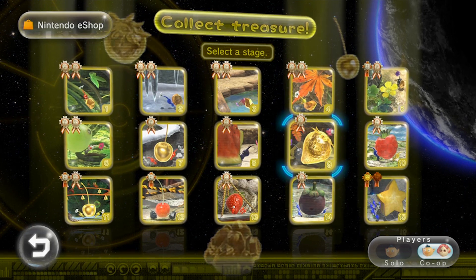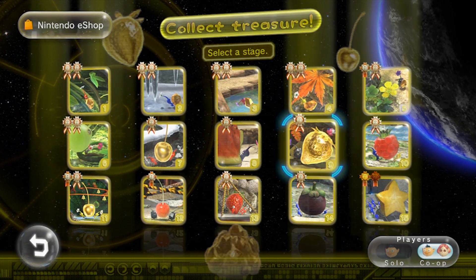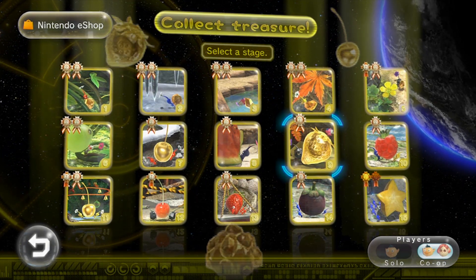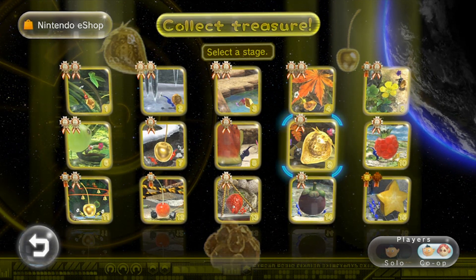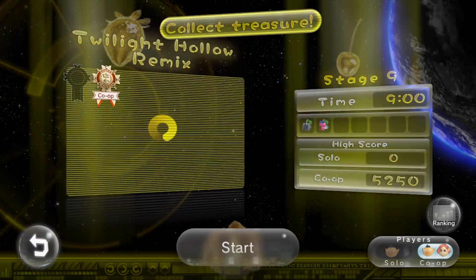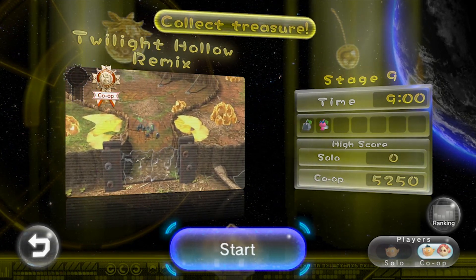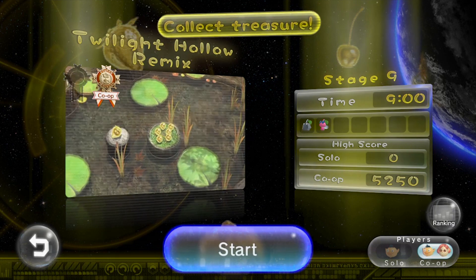Anyway, welcome back to more Pikmin 3 mission mode. Introduce yourself. Hello. We tried. I am saying hello guys. Your name is We Tried. My name is We Tried. So here we have Twilight Hollow Remix, a rather interesting stage with rocks and wings of all things. Wings and things. I'm sure you're not complaining about those wings. No, of course not. Those rocks maybe, but not the wings.